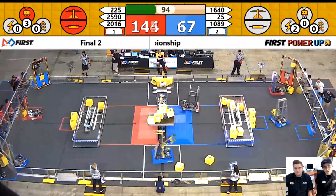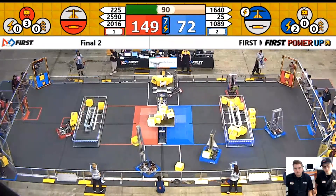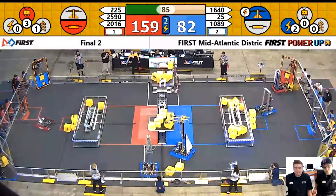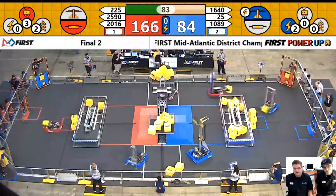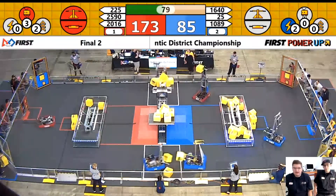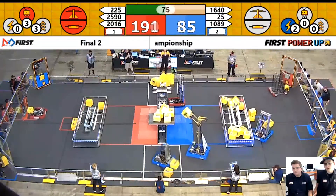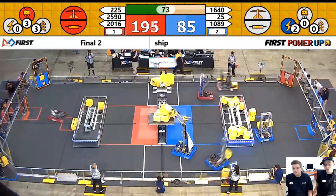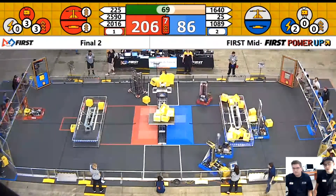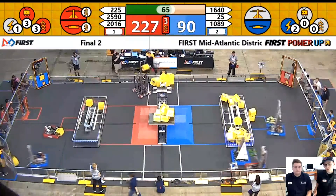Team 2016 on the other side is just going about their business, filling up the vault. They already have 4 in and they're not being contested at all, so it's going to be very easy for them. They're not being forced to put any cubes on their switch, so they're not losing any cubes there. The blue alliance has to play force here to try and earn back some of those points they're losing from not having the scale or their own switch, so their robots are starting to retreat from where they're good at — the scale — to go and play the switch.